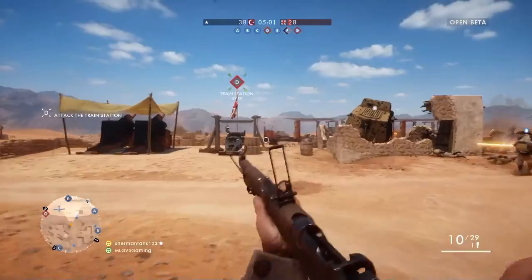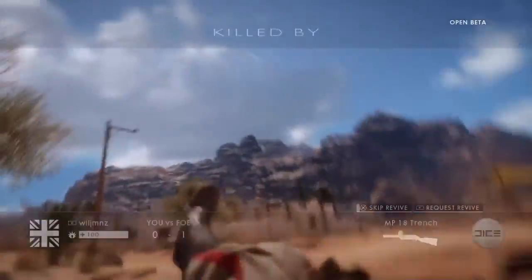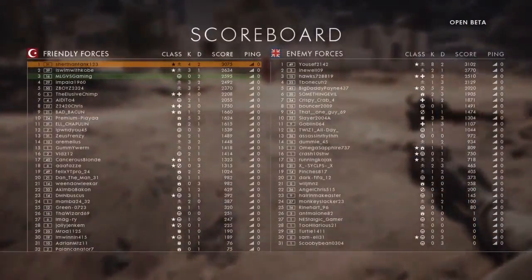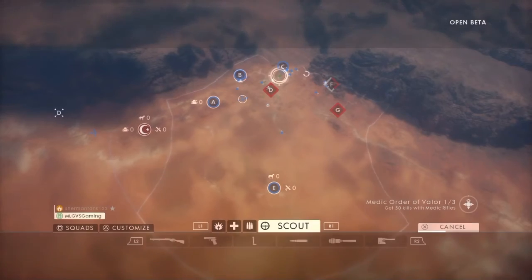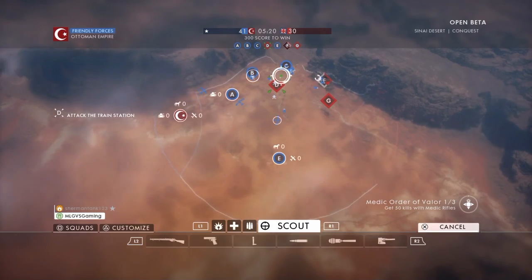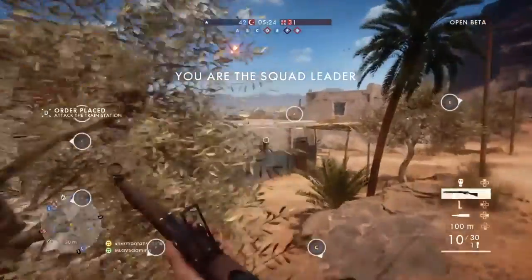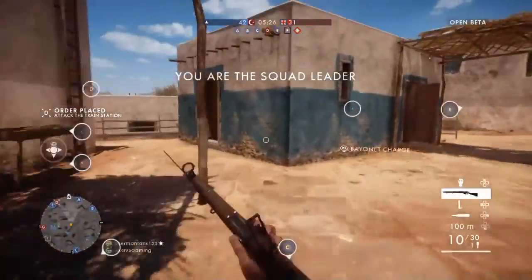Following behind is the Medic Bag and Crate. It's your average healing station. The Crate is for groups of soldiers, and the Pouch is more of a solo version if you want to keep running around. The Crate is better if you want to support your teammates and stay with them, throwing health to them.